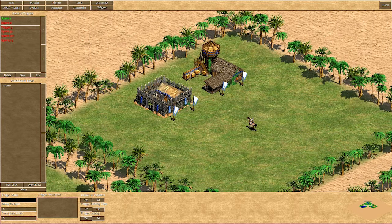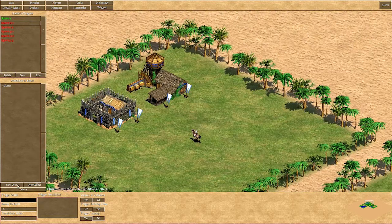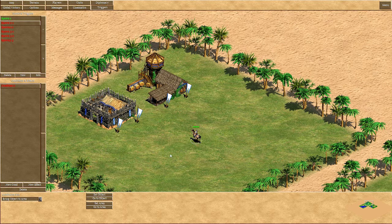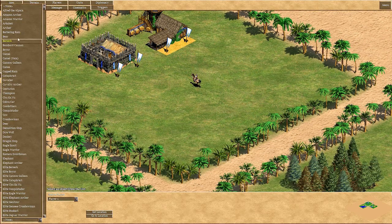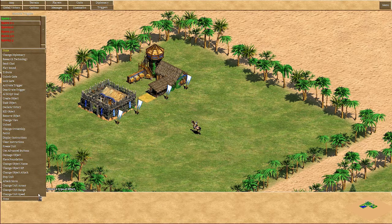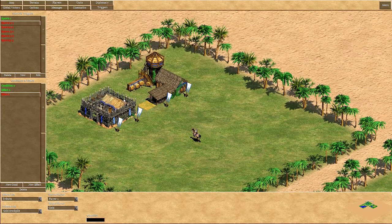It's spawn 2-2 and spawn 2-1. The condition is bring object to area — this object to this area — and the effect is create object for player one. Let's say we want to have an archer, and player one has to pay 20 gold, so tribute player one to Gaia, gold stockpile, 20 gold.